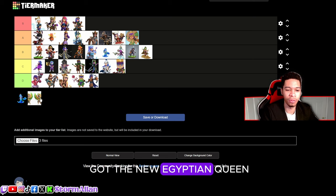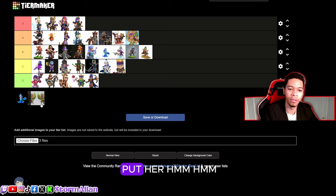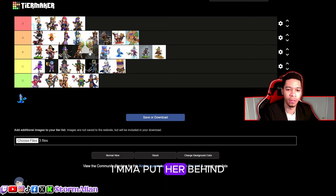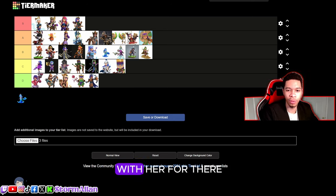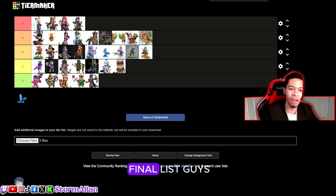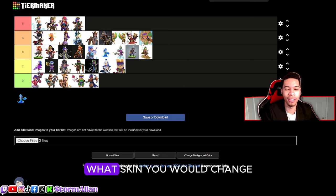Now we got the new Egyptian Queen — I don't know exactly what she'll be called, but she's definitely A tier but not S tier in my book. I'm gonna put her behind the Shadow/Rogue Queen. I can't wait to see more of her animations. And that's the final list — take a screenshot and let me know in the comments what skin you would change.